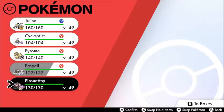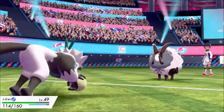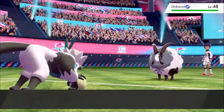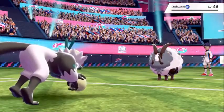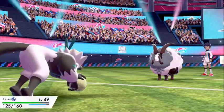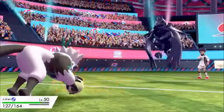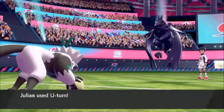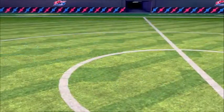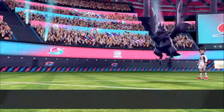The level caps mean I couldn't use Togekiss or Hydreigon against Hop. He starts with Dubwool — Foresimian comes in and I go for Drain Punch straight away, one-shotting Dubwool and coming back to full health. Next up is Corviknight which goes for Drill Peck — I tank one really well actually; Foresimian is proving to be a pretty decent Pokémon. I go for U-turn to get a free switch into Ninetales.